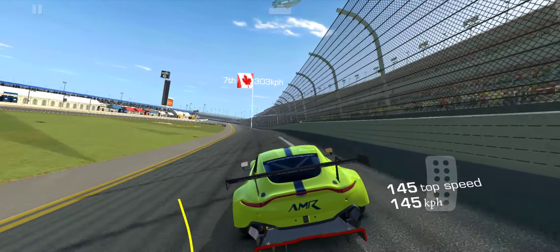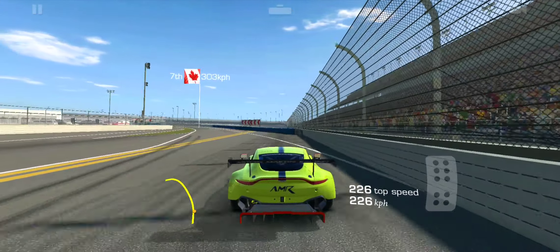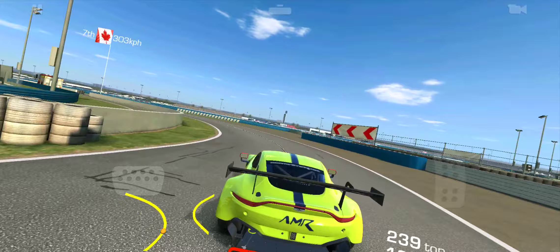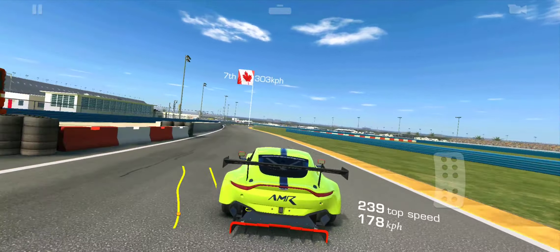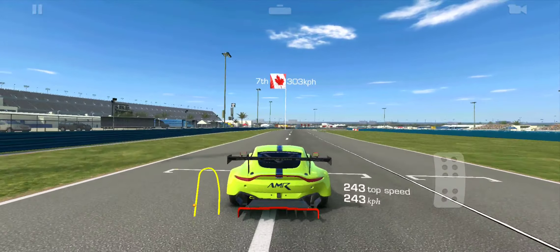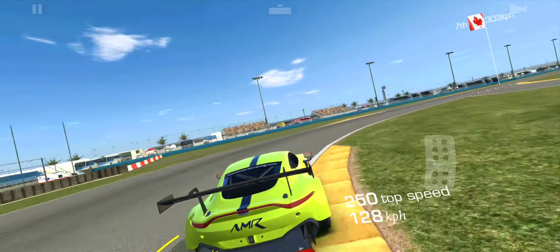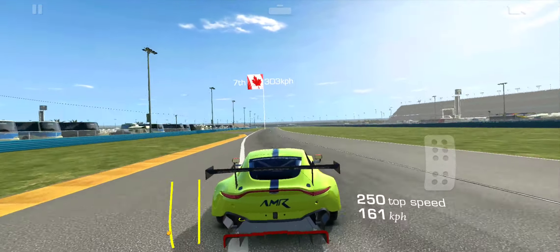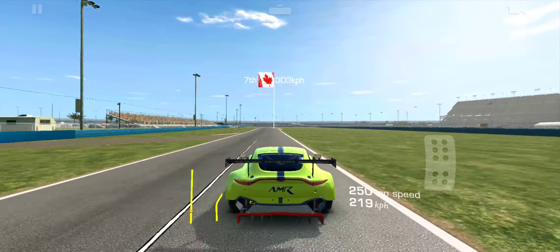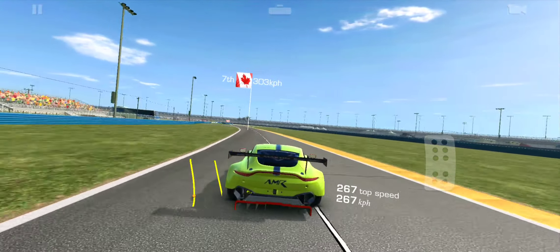If you don't want to struggle with these challenges, the number one thing to do is make sure you don't have any assists on — especially brake assist. It doesn't trust your braking point, so the car goes into a sort of self-preservation mode and does not want to crash, doing everything in its power to slow you down when it thinks you can't handle the speed.